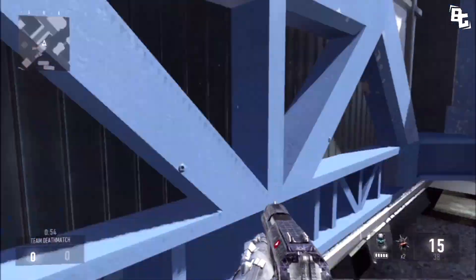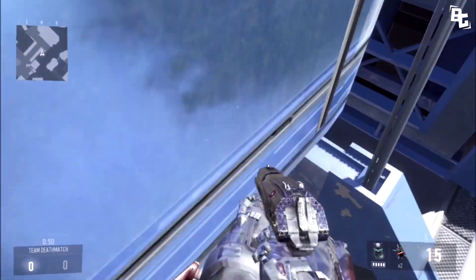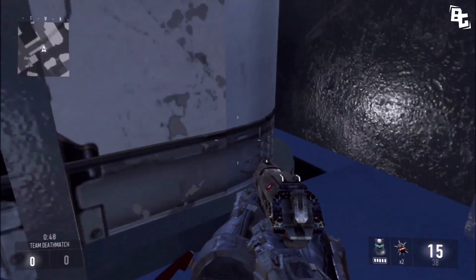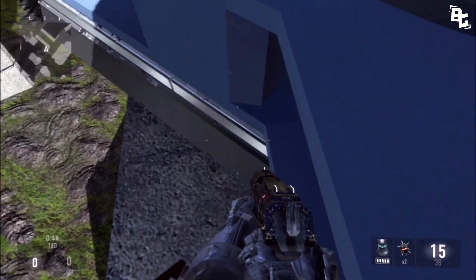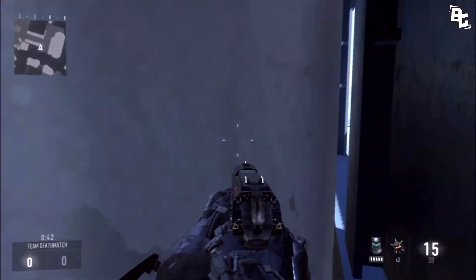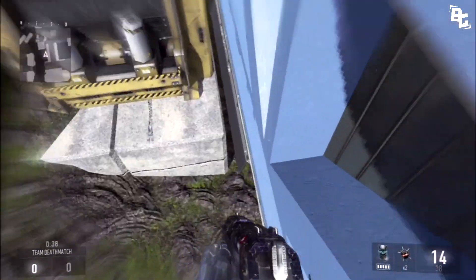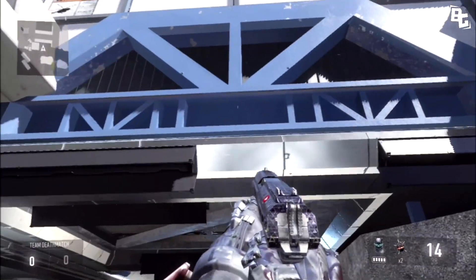Right in this little area I'm about to show you a bunch of new little tricks and spots to sit. This one here you can jump up into this corner — it's actually a very good spot because it's kind of dark there, so people won't see you as well.